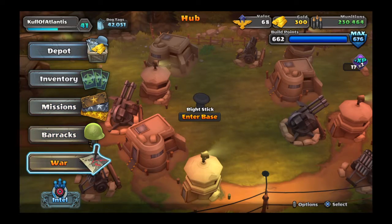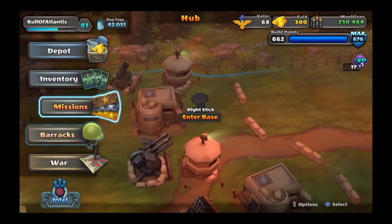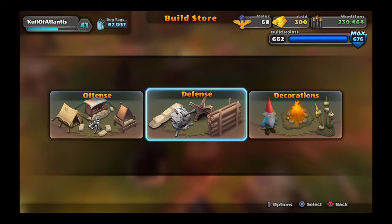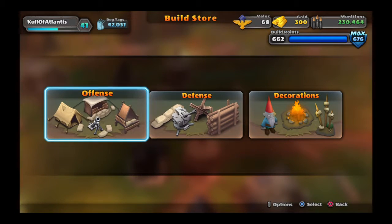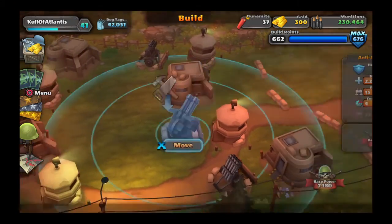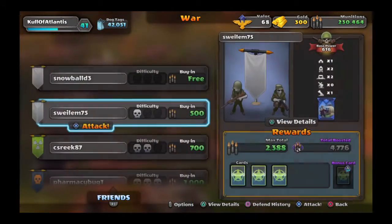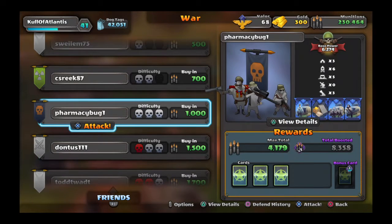To clear up the confusion — genesis towers are defensive structures, but what I mean is the structures in the defensive structures tab. Anything in that tab gets the 10% health bonus. Now looking at his base: three tens, which I'm pretty sure is the max, six sniper towers, five MG nests — he has a pretty high base power so they're probably upgraded — and three mortar cannons.